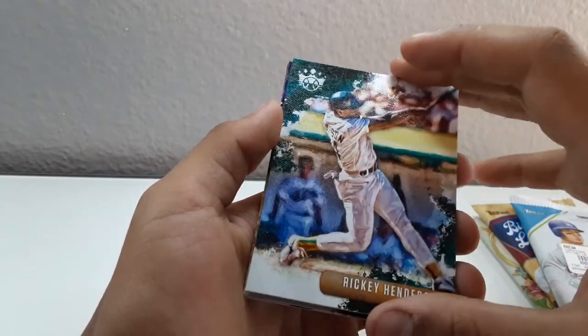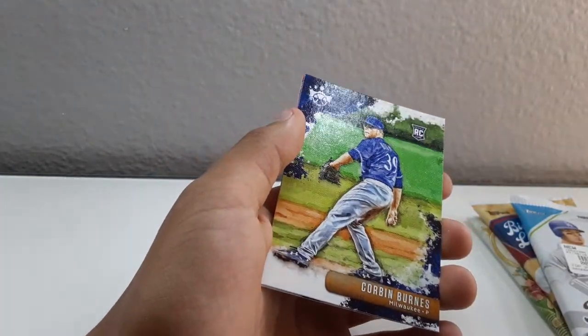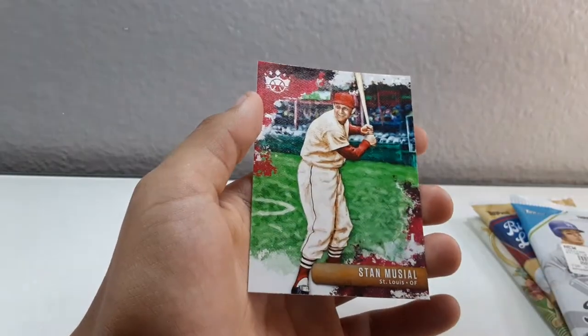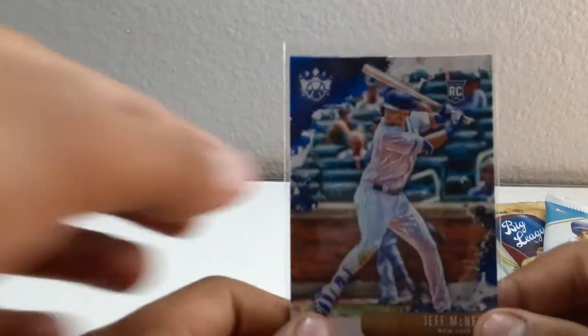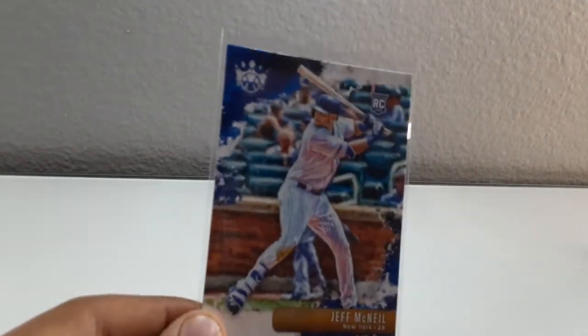We got Rickey Henderson, we got some Corbin Burns, and last but not least Stan Musial. I think my best card was the Jeff McNeil rookie right off the bat - this is definitely going to be the one I'm keeping.